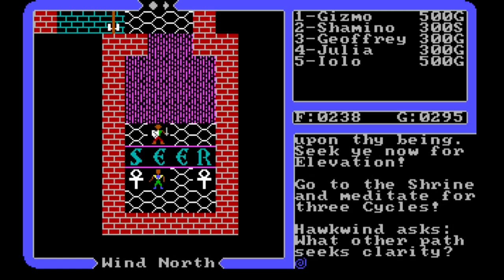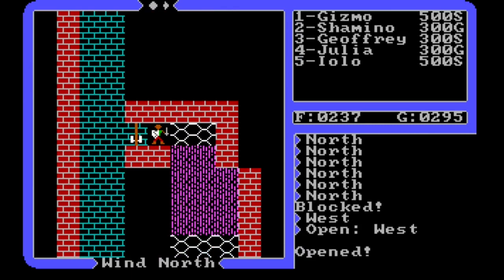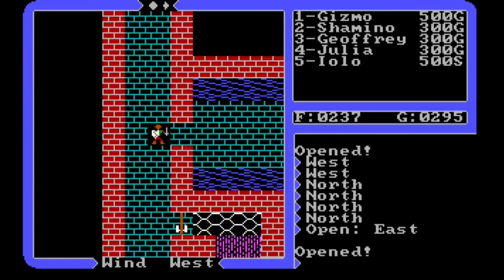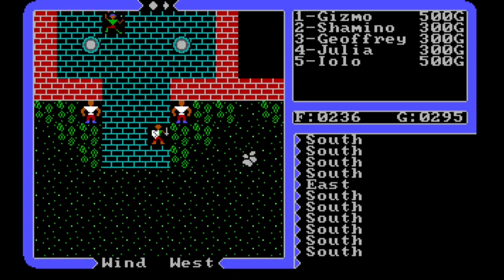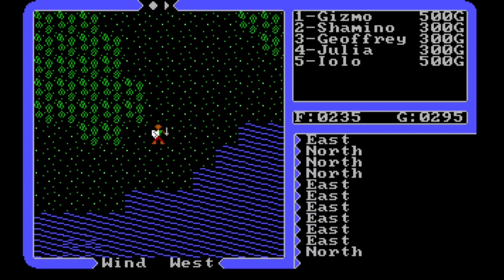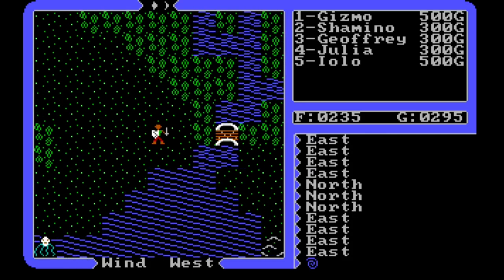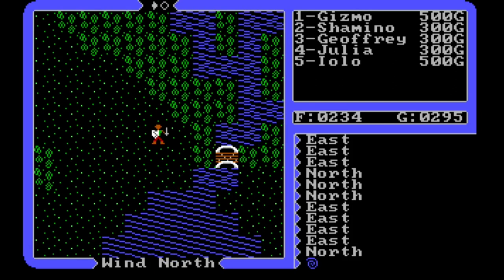Meditate for three cycles. All right, you guys were all sleeping and I had to drag you along. Now everybody's awake. I think we're ready to go on our trip. We can go to Trinsic right from here — excellent news. Let's leave, go back to the moon gate, and take it down to the Trinsic area. Then we'll head south and explore the Cape of Heroes.